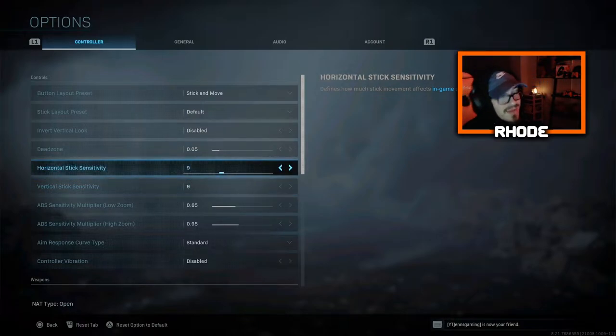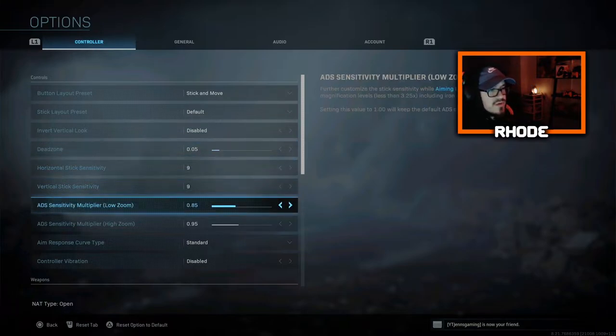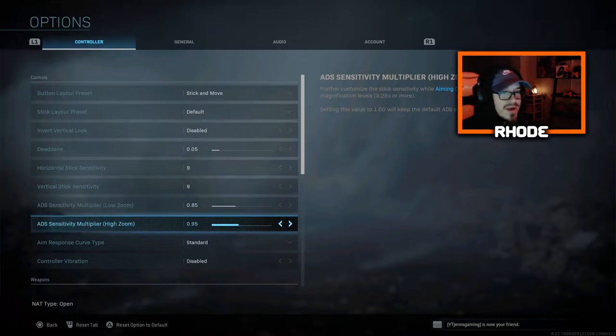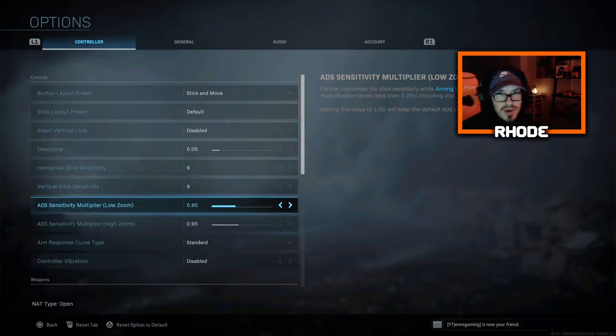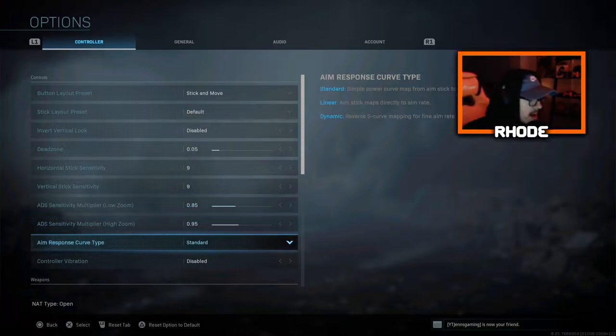Some of you may be lower or higher, but I think 9/9 is really comfortable for multiplayer — though if you're playing competitive I would not run that high. For ADS sensitivity multiplier, low zoom I run 0.85 and high zoom I run 0.95. I think anywhere between 0.95 and 1.0 for high zoom is really good. With a sensitivity of 9 you probably want a slightly lower ADS sensitivity multiplier.